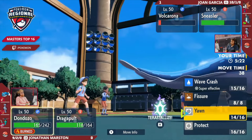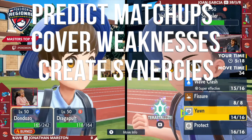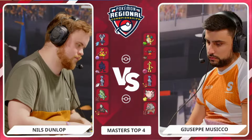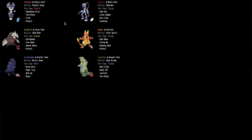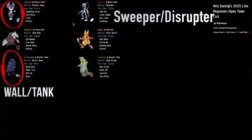Now let's talk about why role potential matters. Role potential helps you predict matchups, cover weaknesses, and create synergies. At the 2025 Lille Regional Championships, Nils Dunlop's team is a great example of a team that's easily able to predict its matchups because of the clear roles each Pokemon plays. These roles all synergize very well with each other and each Pokemon covers a weakness to another Pokemon's type. Some Pokemon can even cover multiple roles, like Corviknight being a wall-tank and Indeedee-M being a sweeper-disruptor.